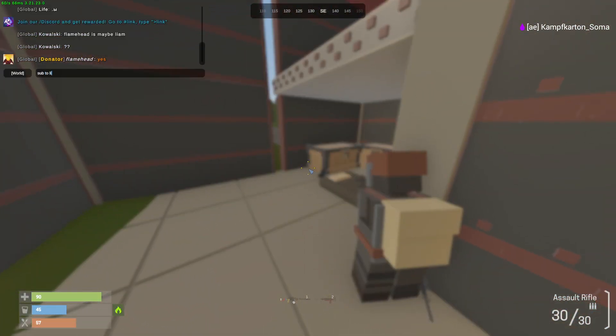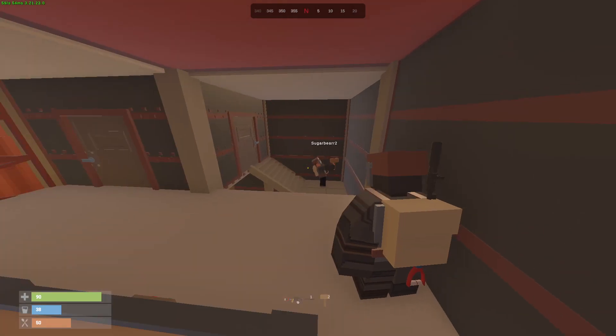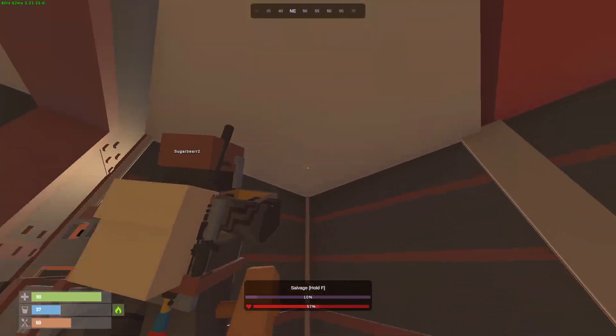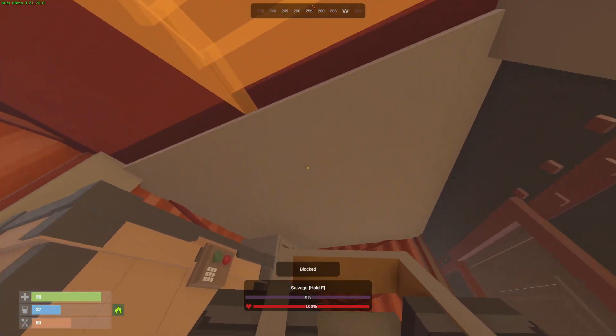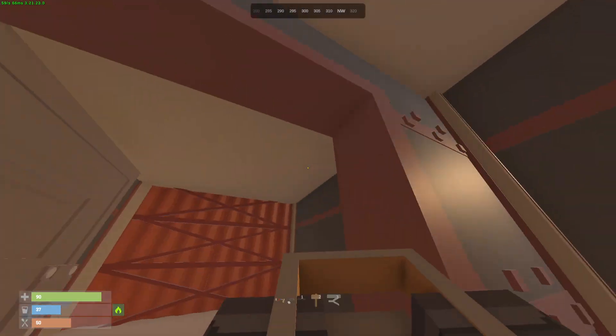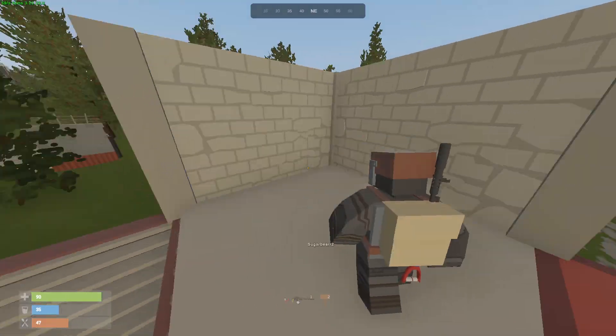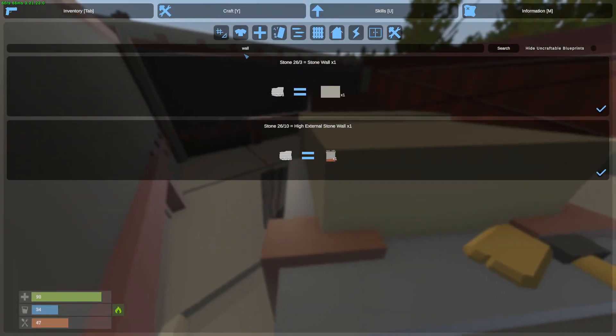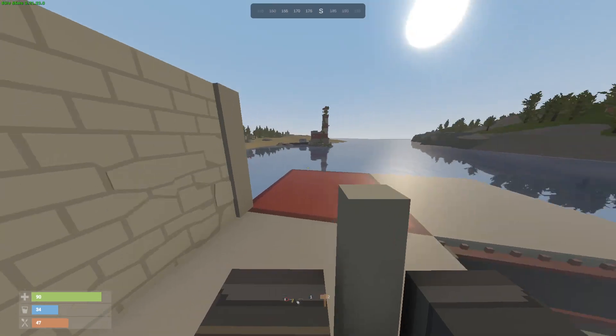I was just making C4 to go raid somebody else, but then we ended up getting raided. Me and Nicole both have a hammer and we're fixing everything as soon as possible. Hopefully he doesn't return - if he returned, he'd basically waste more C4 because we've already fixed a lot. All of the C4 he threw was a huge waste. I'm gonna start making another floor so we can start moving loot up.